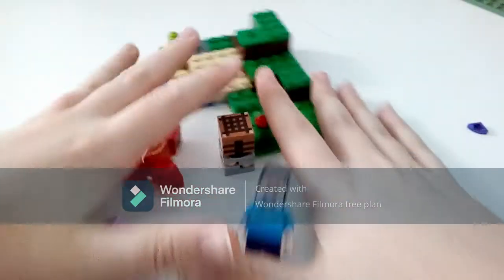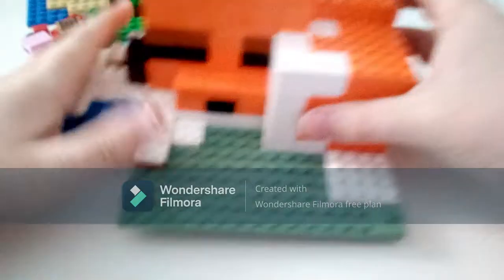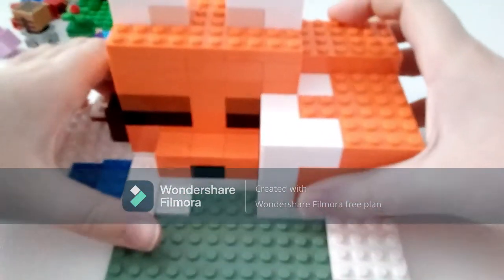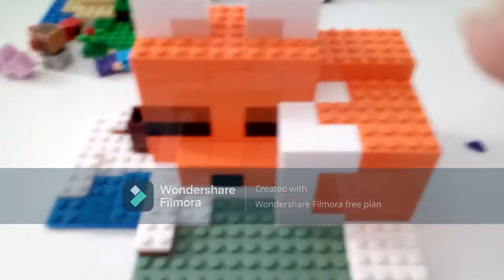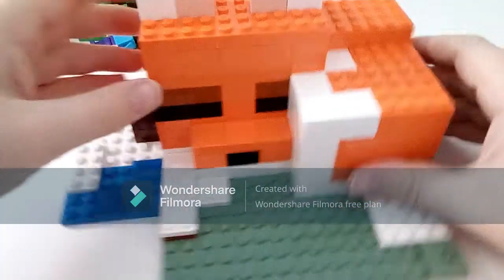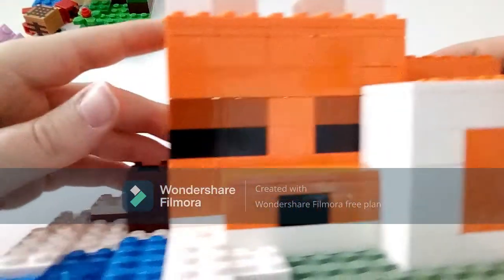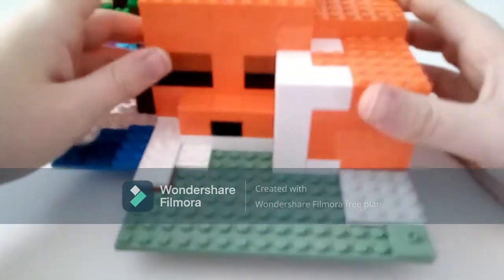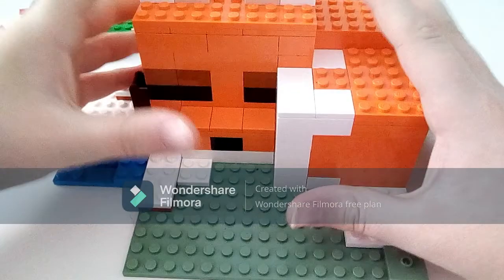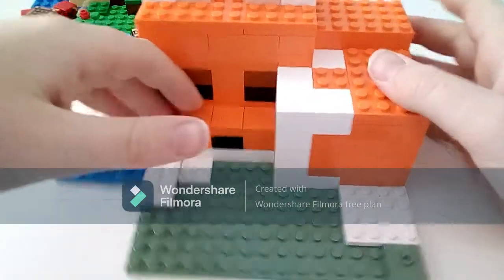The Fox Lodge is probably one of my favorite LEGO Minecraft sets ever, if not my absolute favorite. It's amazing how they've managed to capture the shape of the fox with the tail and everything — I'm quite surprised they managed to do it this well. They did do the pig house last year quite well too. And the price of £17.99 just seems amazing for this set.